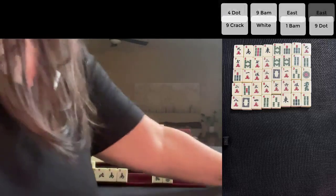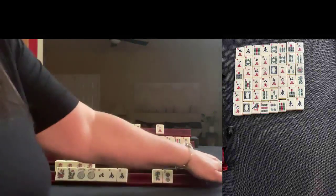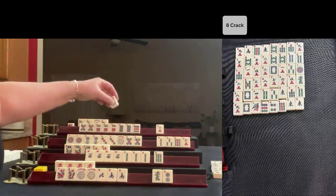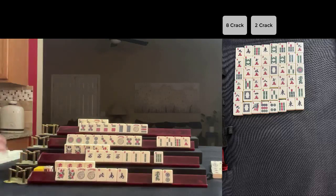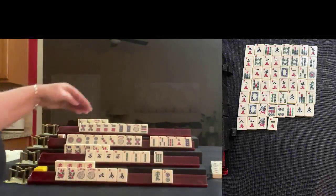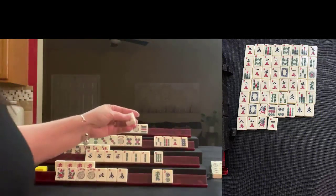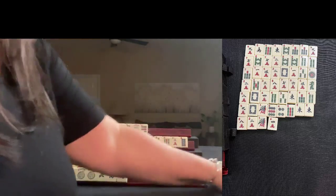East drawn. Drawing here — eight crack, that is out. Drawing for North — Joker! Now they're ready to win on a nine dot. We'll discard two crack. Drawing for East — one bam. Drawing for South — we need a joker. Four crack. Eight dot. Let's discard two bam — it's six of one, half dozen the other. This player can Kong, and after discarding the six bam, all we need to do is draw a joker or exchange one in an exposure.